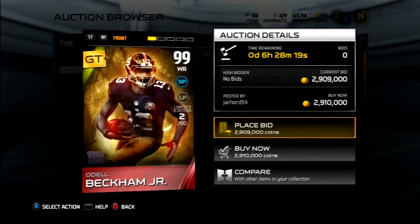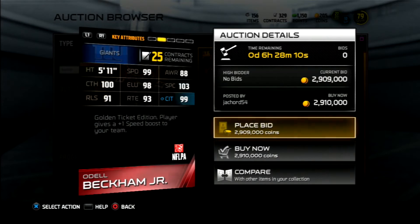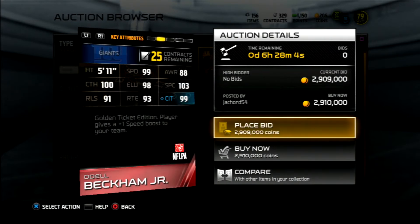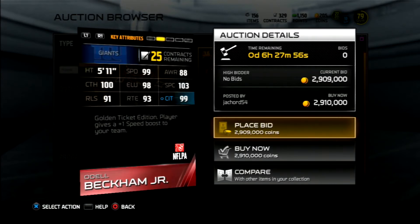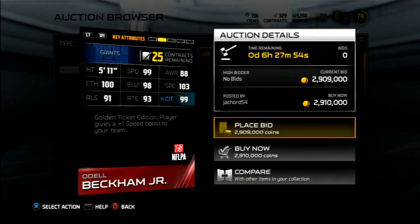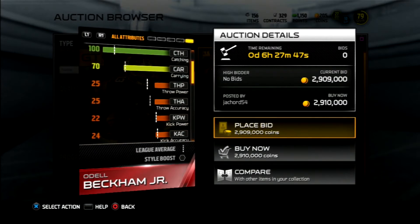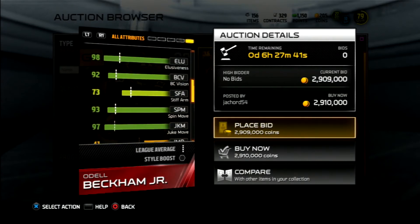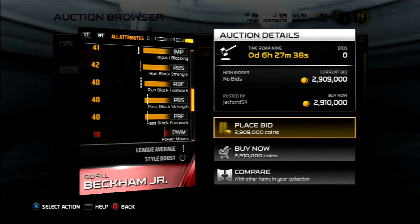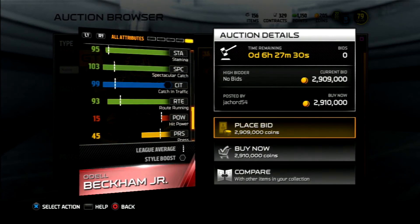The OBJ card is a complete monster — two of 50. 99 speed, 88 awareness, 100 catching, 98 elusiveness, 103 spectacular catch, 91 release, 93 route running, 99 catch in traffic. This golden ticket gives plus-one speed boost to your whole team. He has 97 acceleration. Only 70 carry — what in the world. He also gives plus-one awareness. 97 juke move.